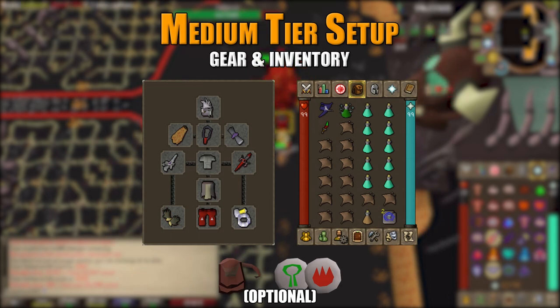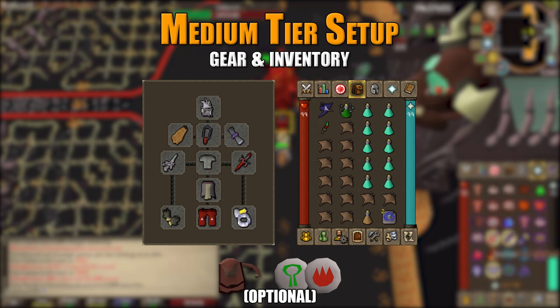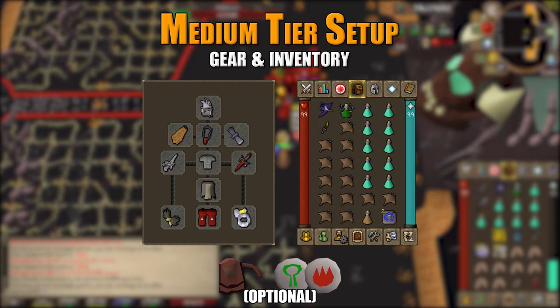The medium tier setup uses the slayer helmet, fire cape, and amulet of blood fury, which gives good defense bonuses and a passive healing effect that can extend your trips. Any blessing works for the blessing slot. Arc light remains the main weapon, paired with a fighter's torso, dragon defender, bandos tassets, barrows gloves, dragon boots, and a berserker's ring imbued.